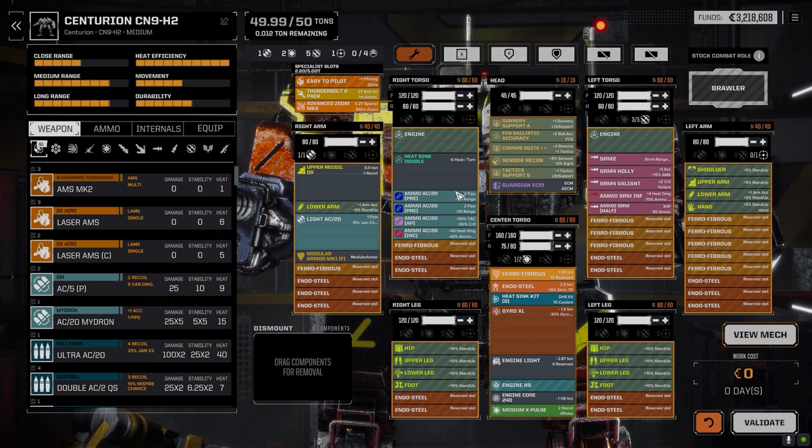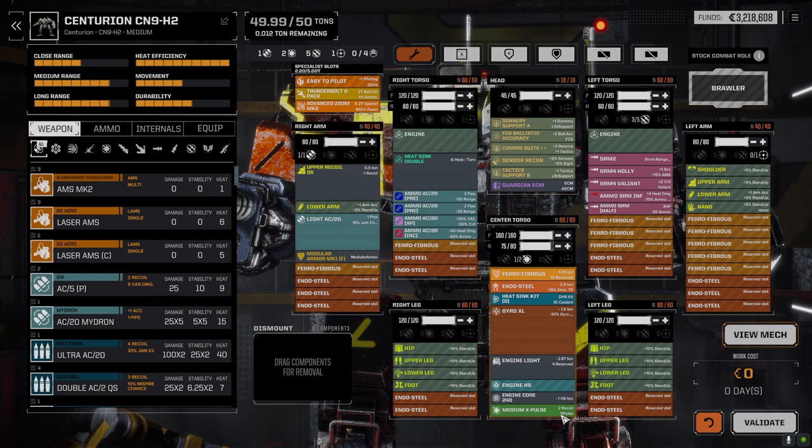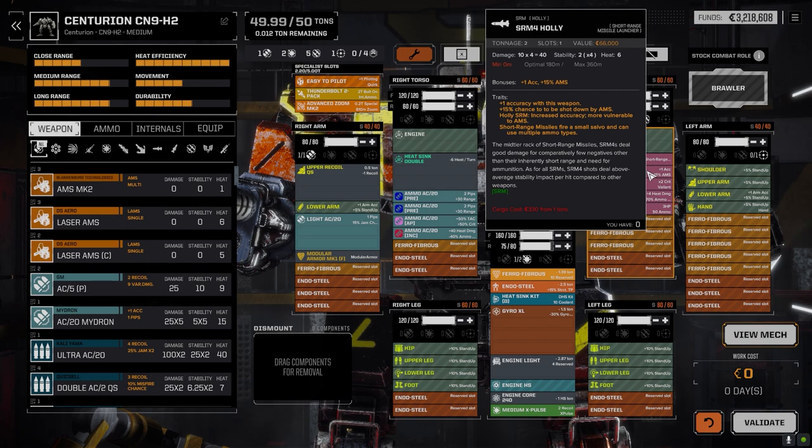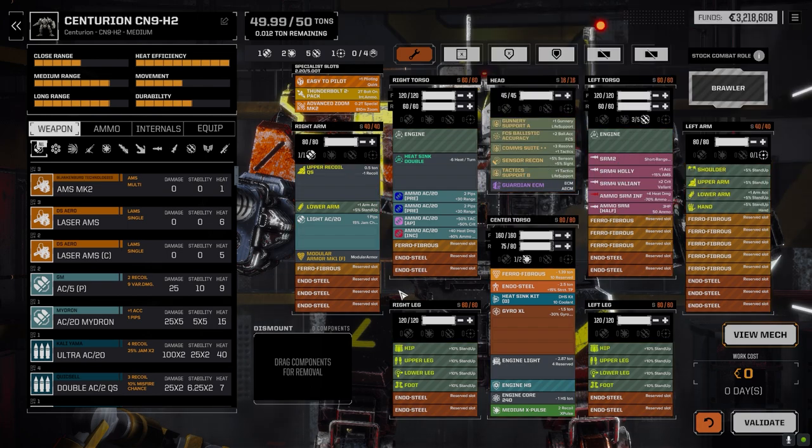We've got incendiary, armor-piercing, and a couple tons of precision ammo. I also added modular armor into the arm location giving it another 18 arm armor, which is great to help protect this AC. We kept the medium X-pulse. The engine stayed the same - I was toying with going to a 250 but it wasn't giving us any more speed anyway. We've got an SRM-10 in the torso with a ton of inferno and half a ton of regular SRM ammo. We've got a Holly and a Valiant - one gives a bonus to hit but a bonus to be shot down by AMS, the other gives a bonus to crit chance but reduces damage slightly. Plus a regular SRM-2, so we've got an SRM-10 total.